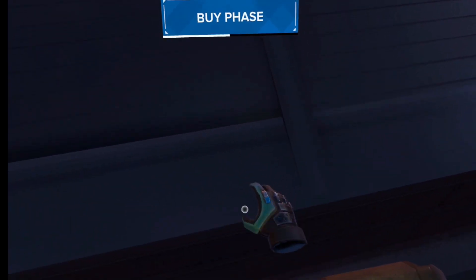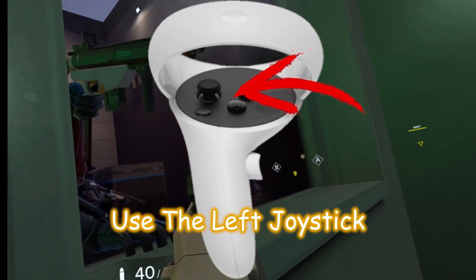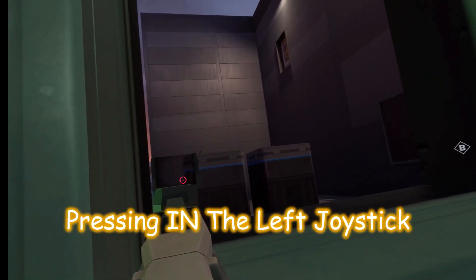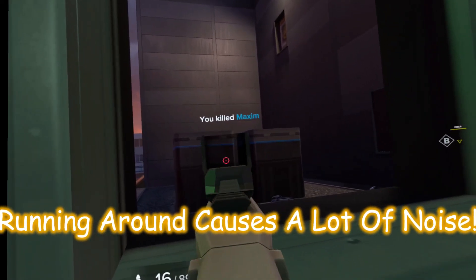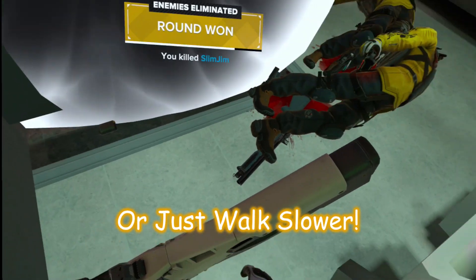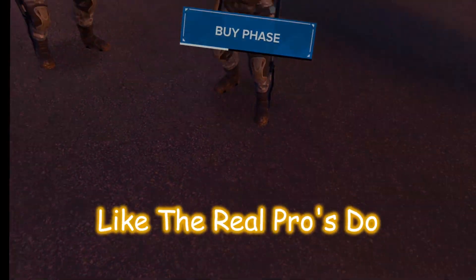Let's start with the basic controls. Use the left joystick to move around, use the right joystick to virtually turn your character or to crouch. Pressing in the left joystick will allow you to sprint, and auto-sprinting can be turned on in the settings. Be careful — running around causes a lot of noise. They're in the walls, they can hear you. Crouch to be more quiet or just walk slower. Below you there is a small white square that is your player's feet. Moving around in real life will cause the character to lean, or you could just lean in real life like the real pros do.